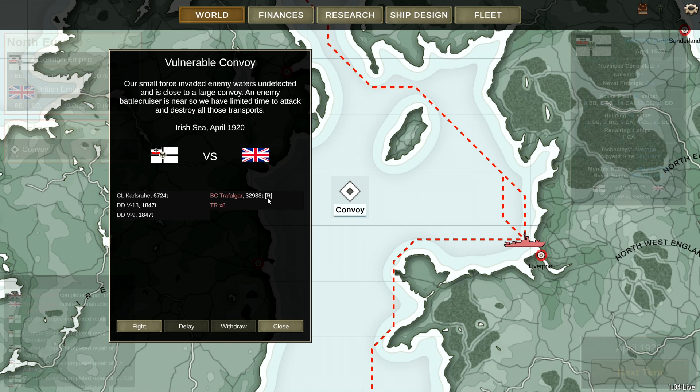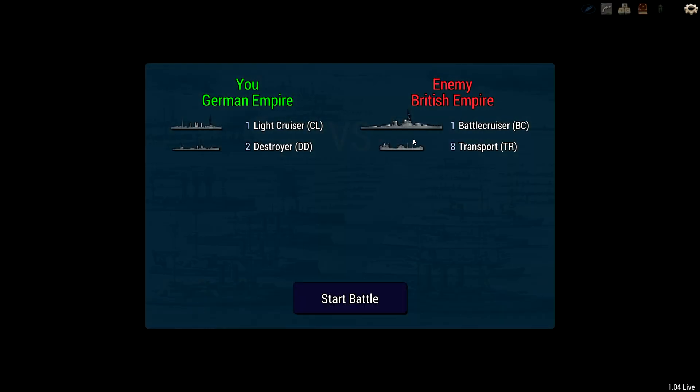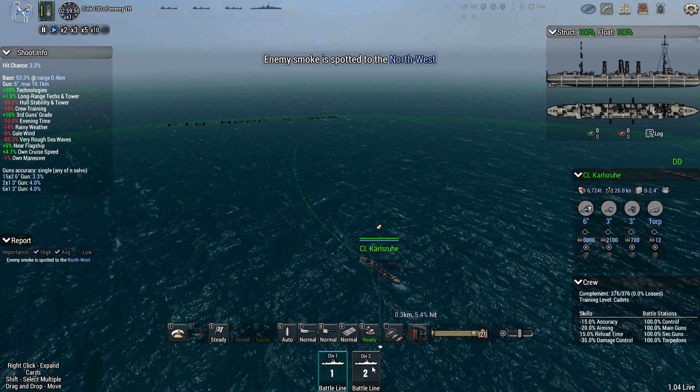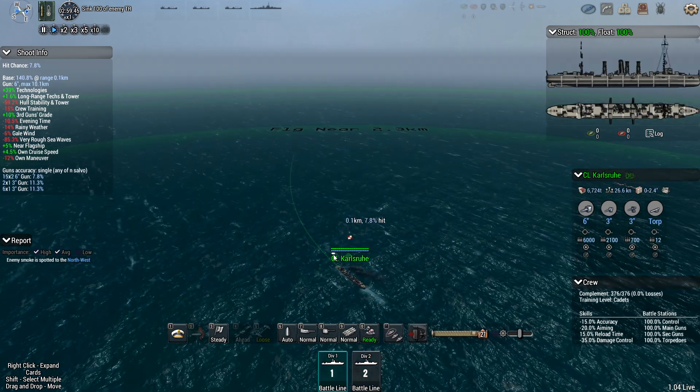We have a convoy we can attack, but there is a battlecruiser nearby. We've got a light cruiser and two destroyers, but we'll try it anyway. I might be able to get close enough with my destroyers to do something to that battlecruiser — they're pretty cheap and don't take long to build.